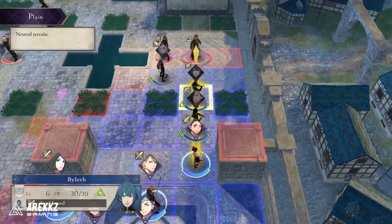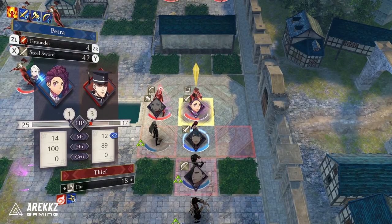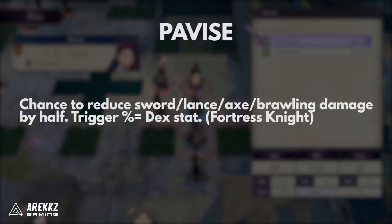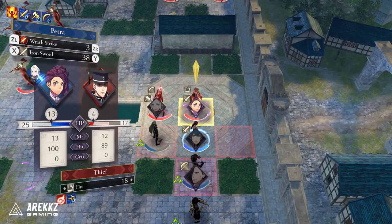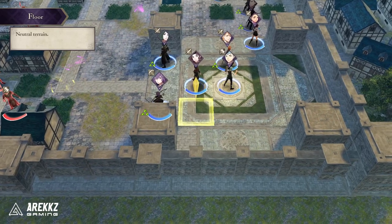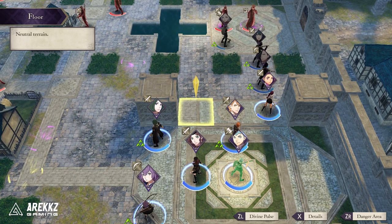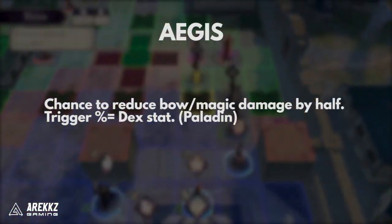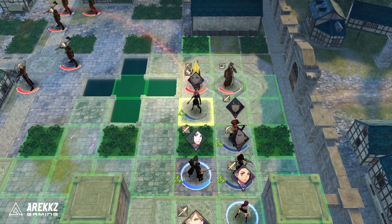Finally, we have the two premier tanking abilities: Pavise and Aegis. Pavise you get from being a Fortress Knight, and this has a chance to reduce Lance, Sword, Axe, and Brawling damage by half, triggering off of your dexterity stat. This can turn already tough-to-kill tanks into absolute walls that are almost impossible to get through, which is really good for stopping dangerous enemies from getting to your squishy backline. Aegis is essentially the same thing, but it reduces bow and magic damage instead, and also triggers off of dexterity.